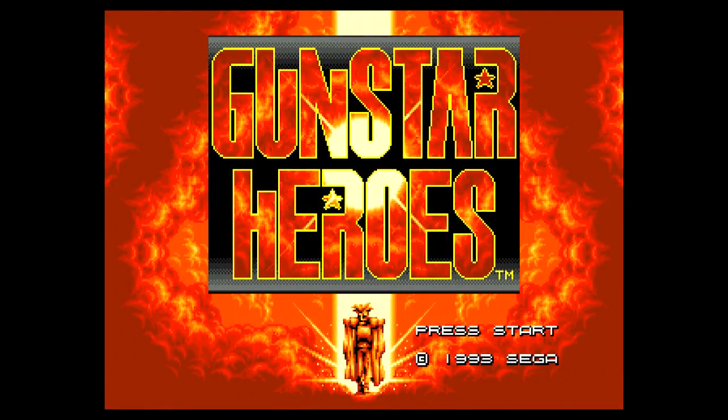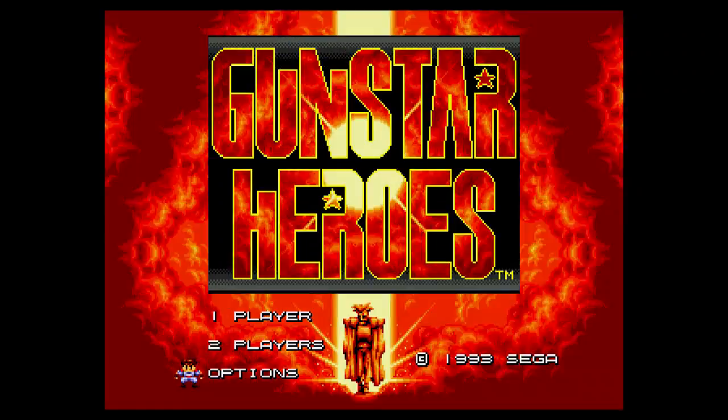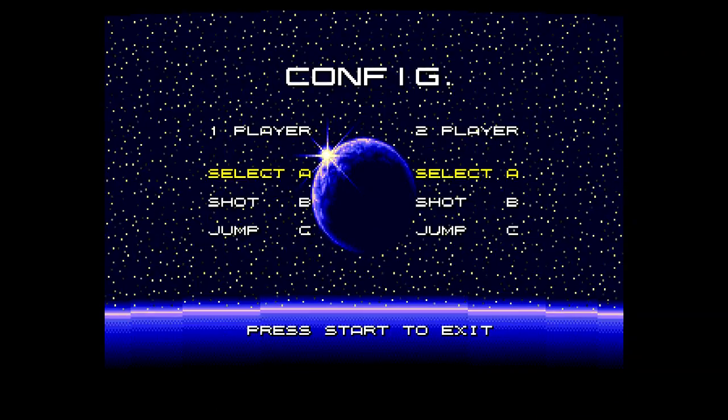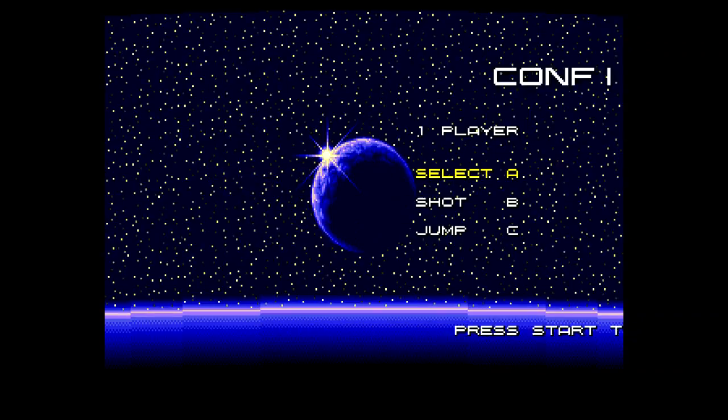We're just going to have a mess around. What are the options? We'll keep it on normal. What's config? Those buttons are fine — that's what we want. C jump, B shoot, A select.